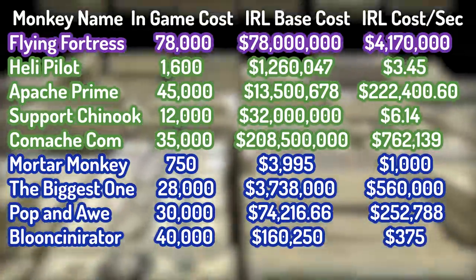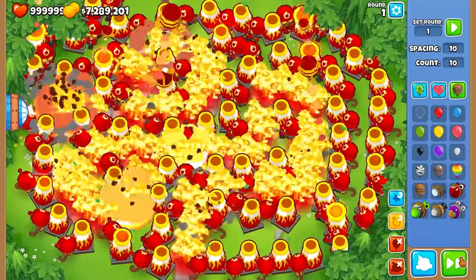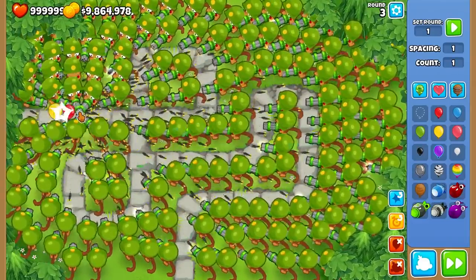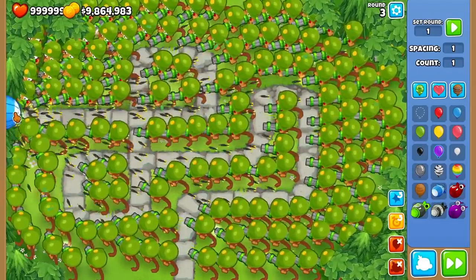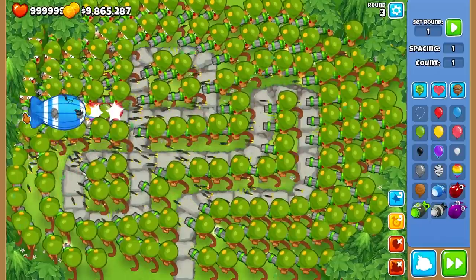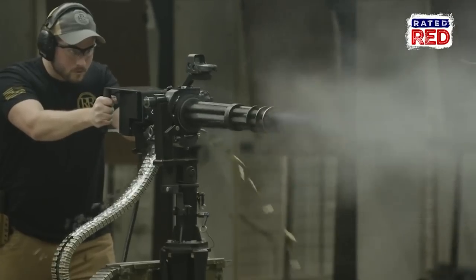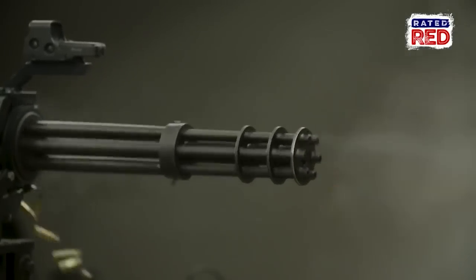The final military monkey in Bloons TD6 is the Dartling Gunner. It has an in-game cost of $850 and a minigun that shoots 5 bullets per second. The gun costs $180,000 — which is probably a scam, because last time I checked, it wasn't legal to have a mounted M134 minigun inside your house.